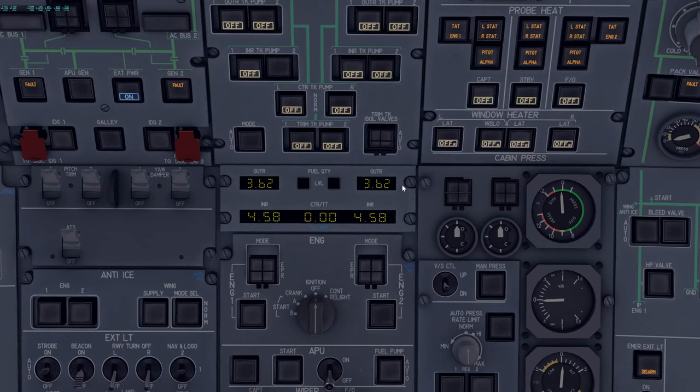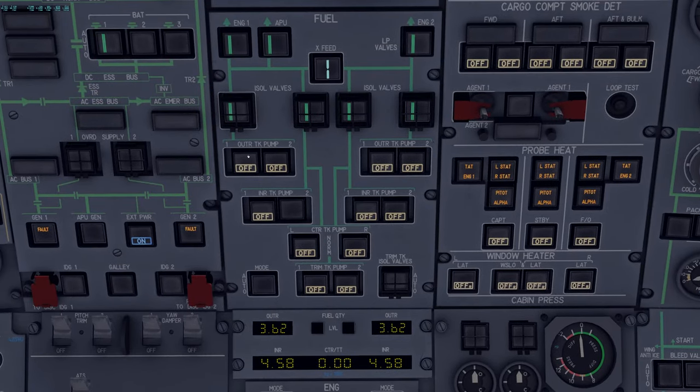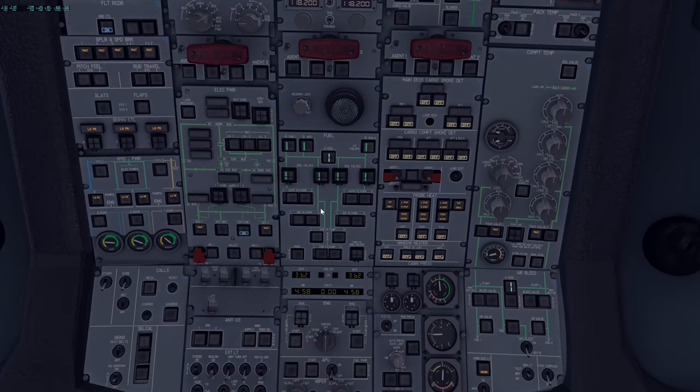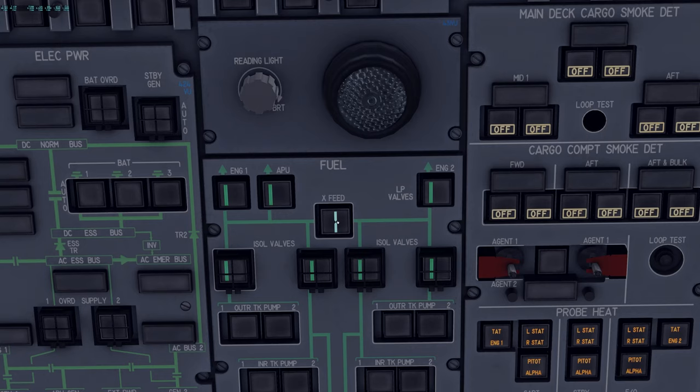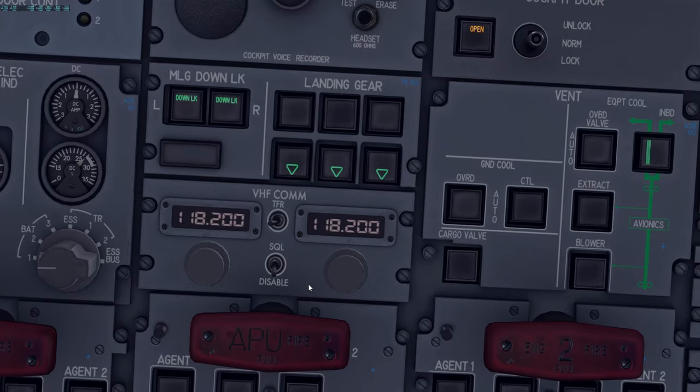Wipers OFF, APU OFF, ignition OFF. Check refueling is complete, tanks are balanced. Now the fuel panel: per the FCOM, all white lights should be extinguished — turn all fuel pumps to NORM once refueling is complete. The inner tank 2 pump can remain ON from earlier. For ETOPS: check that the cross-feed valve actually transits when switching to INLINE, then back.